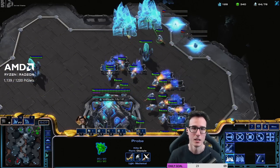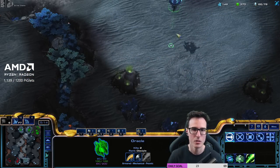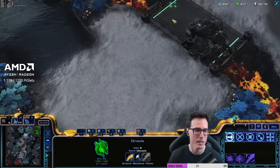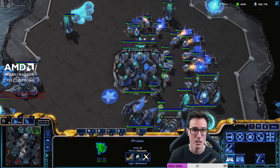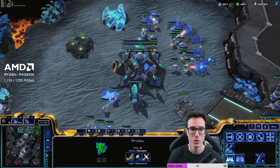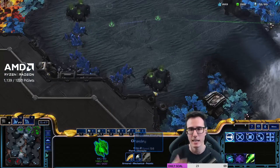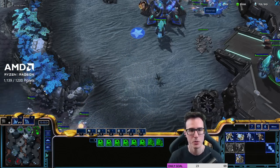He's getting a cannon, so we're just going to try and kill some probes. We don't actually need to do that much damage here. Keep building. We're going to go twilight and some extra gateways. Got the oracle going over there. This is looking very similar to what we were doing with our beginner build. The stalkers are going to go home — why mess with it, he's already built static defense. The oracle is going to go in now, his cannon's not ready, so I'm just going to kill three probes and run away.